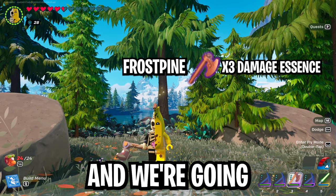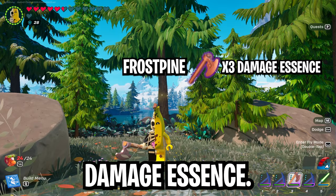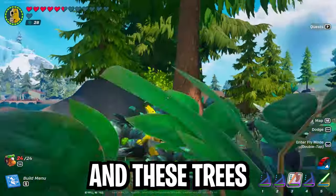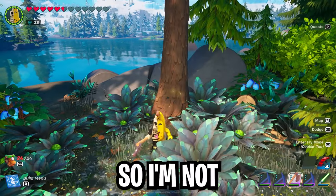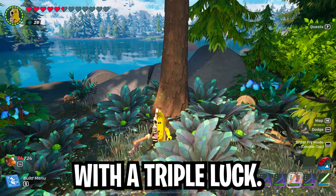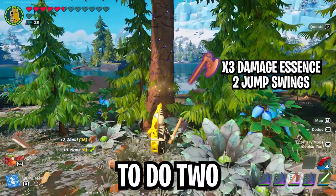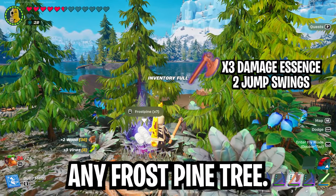Last up is frost pine, and we need a forest axe with a triple damage essence. Just like iron and copper, there's so much frost pine and these trees actually regrow, so finishing with a triple luck isn't really necessary. With the triple damage essence, you can do two jump swings and break any frost pine tree.